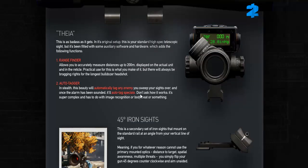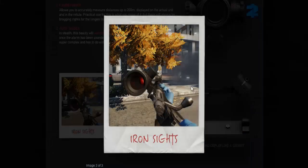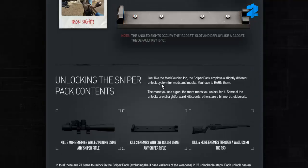It likely won't tag through walls, so if you want to go for the warband shots with suppressed snipers in stealth, you're probably going to need teammates to help you. Don't ask how it works — it's super complex and has to do with image recognition or body heat or something. And then we have the 45 degree iron sights which we saw in all the trailer footage. Basically when you press Q — your gadget key — you swap your weapon from its normal scope to these iron sights, allowing you to use the rifle at close range as a scopeless rifle. I originally thought some of these might be battle rifles and not all bolt-action, but for balance's sake it's probably better that they've done it that way.